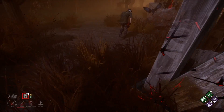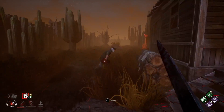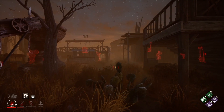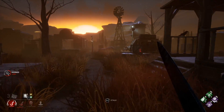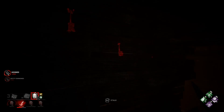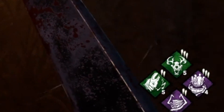This time he isn't so bold and doesn't commit, but I'm still able to down him anyway. Then with 3 generators remaining and 2 survivors left, with Ruin and Huntress Lullaby still active, it's clearly not happening. The last survivor alive is going to have to rely on the hatch. I find and kill the last survivor and the game is over. You'll notice that my Thrill of the Hunt prevented any of my hex totems from being cleansed the whole game.